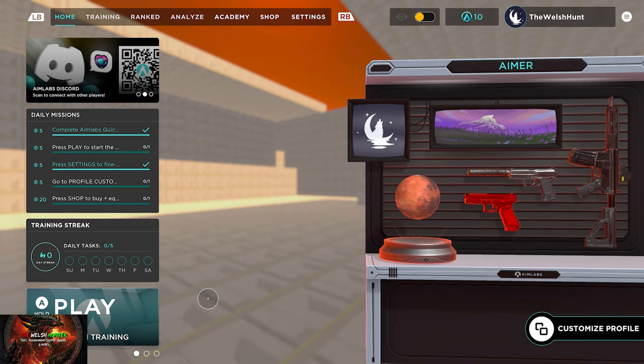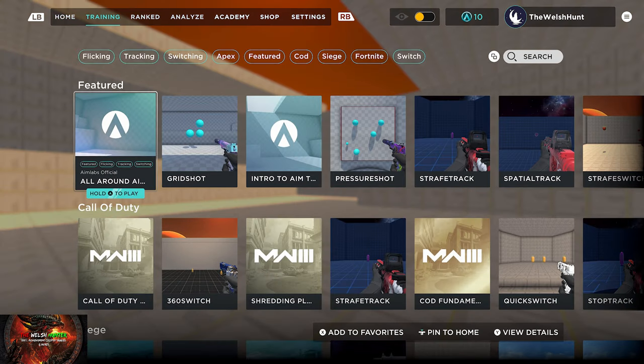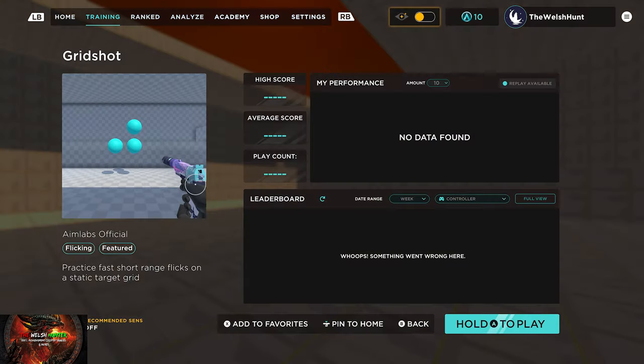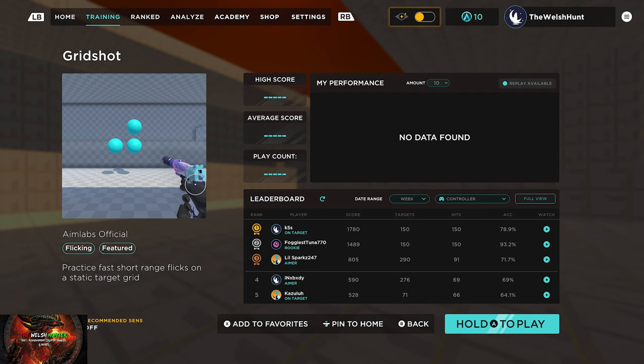Next we are going to favorite our first task. Press the right bumper once to go over to Training. Grid Shot should be right there — make sure it is this one from AIM Labs themselves. Grid Shot three by three, that's the one you're looking for. You can press Y to view some details, but the main thing is to press X to add it to your favorites.